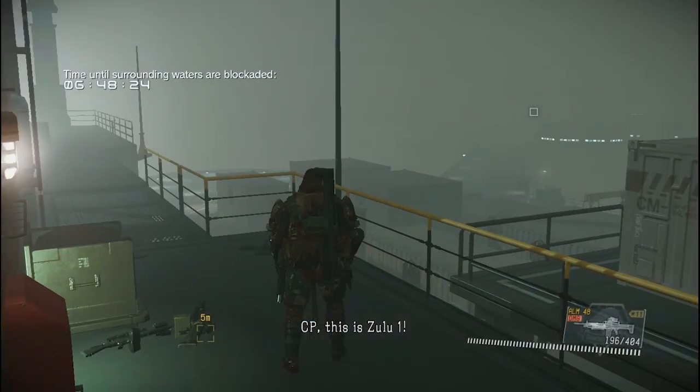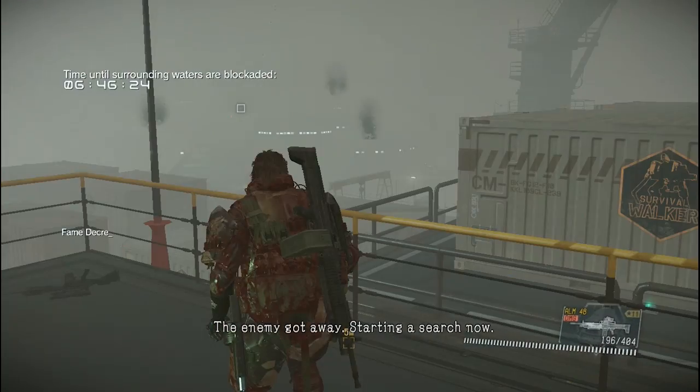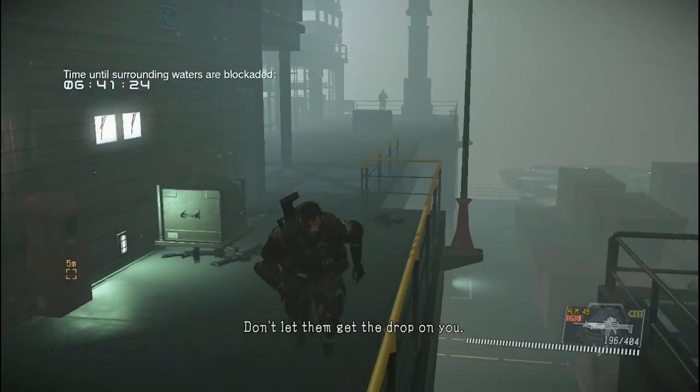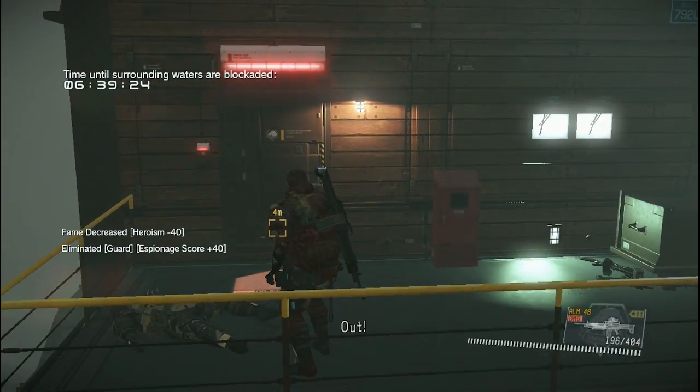CP, this is 2-1. The enemy got away. Starting a search now. Over. CP, understood. Don't let him get the drop on you. Keep your guard up. Out.